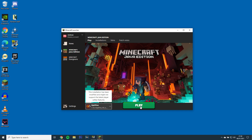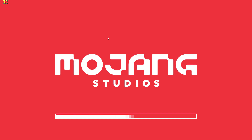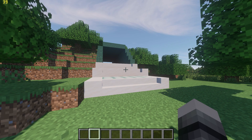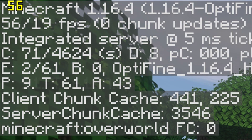The first step will be to open Minecraft with the latest Optifine and load up Continuum Shaders. If I open up a world, you'll see my FPS is currently at 60. You can check your FPS by pressing F3 and looking at the top left.